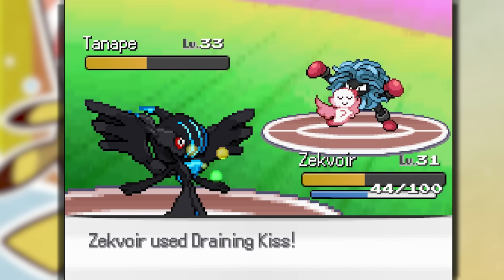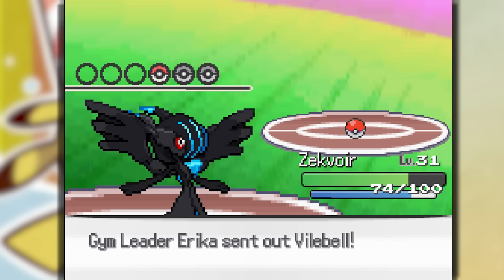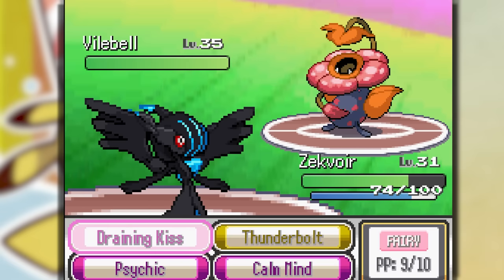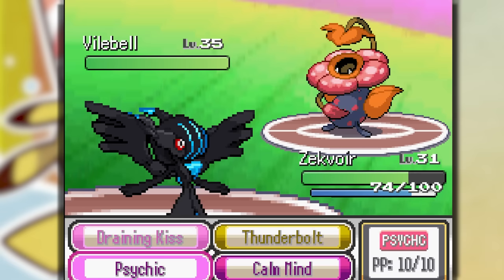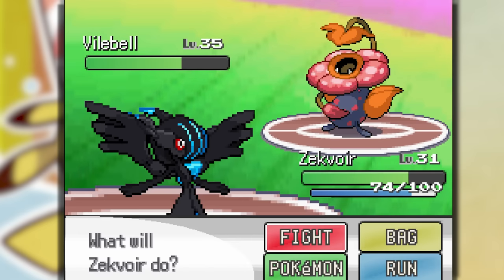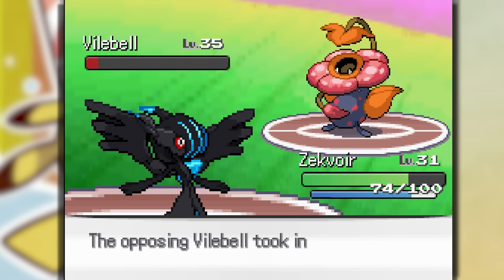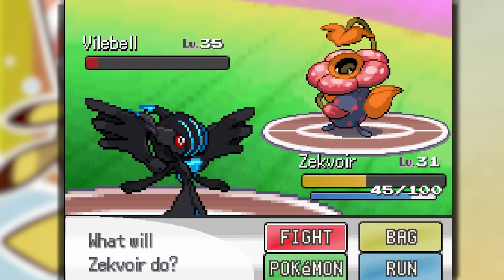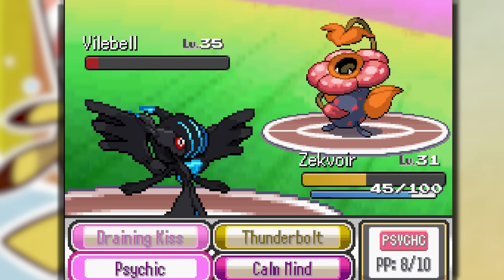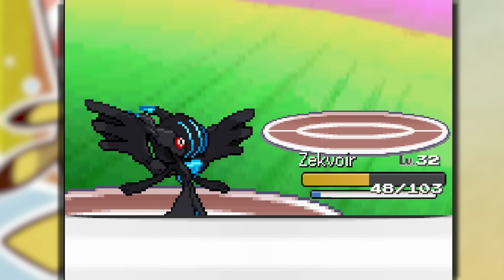We use Drain Kiss — we wake up and Drain Kiss takes them out, gaining a little HP. Vile Bell comes out — definitely Poison type. Using Psychic, it's super effective, taking them down halfway, but they use Sunny Day which probably means Solar Beam. They have a Poison type move. We outspeed them but they use Solar Beam, ticking us down to 45 HP. We use Psychic and take them down for the Gym Badge.